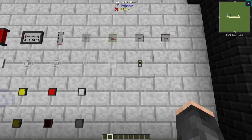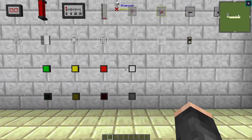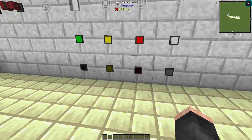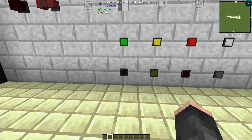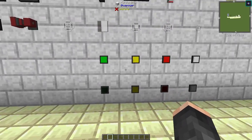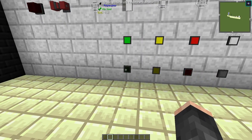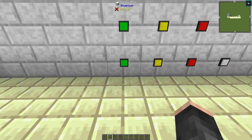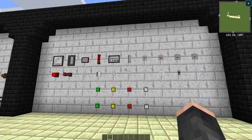Last but not least in this section, we have LED indicators in green, yellow, red, and white, plus blinking variations of each. When powered via redstone — I've got them all powered via redstone blocks here — they either stay on constantly or blink. Pretty useful especially for themed builds.